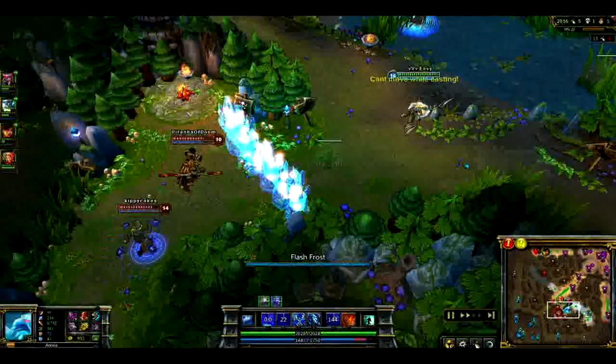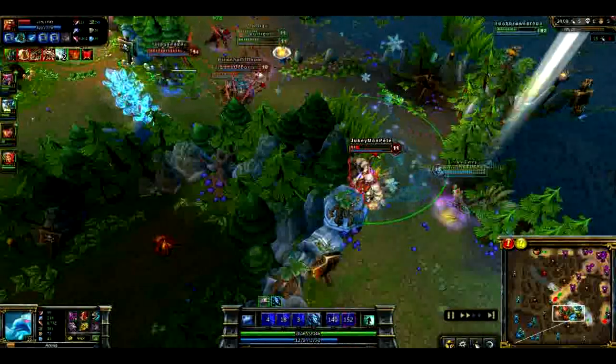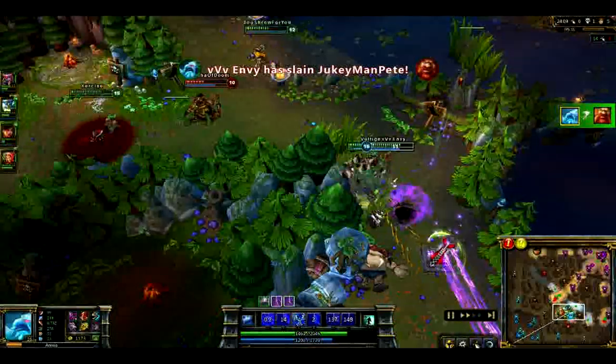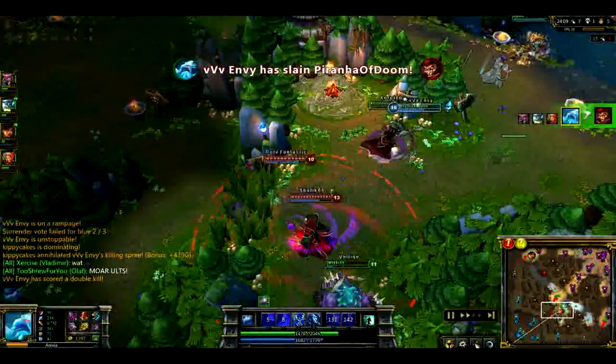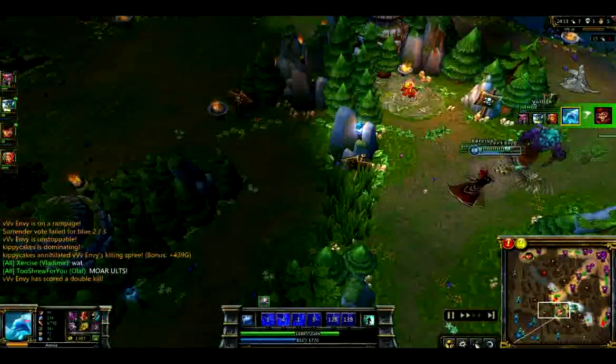Here's a great example of how to catch someone out of position. I threw my wall down keeping Wukong and Ezreal out while I pick up a free Gragas kill. It's a great way to catch someone out of position. Although the fight keeps going and we do end up winning, I managed to get the Wukong kill as well because he was also separated away from his team that was down below trying to chase me.